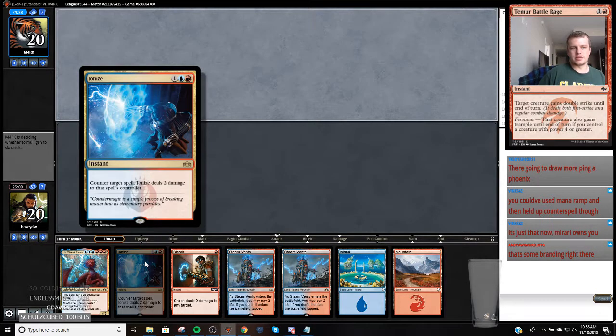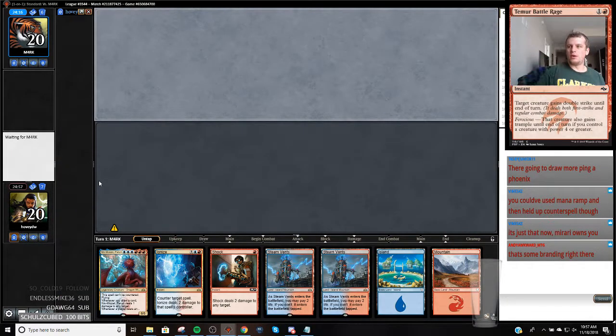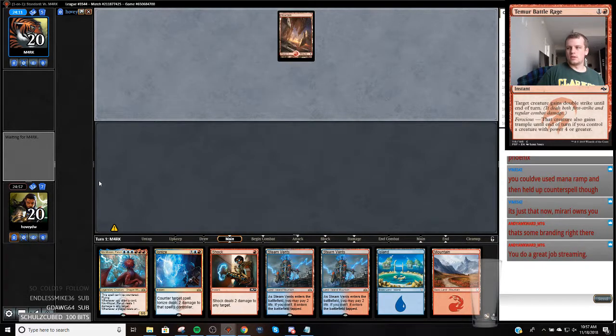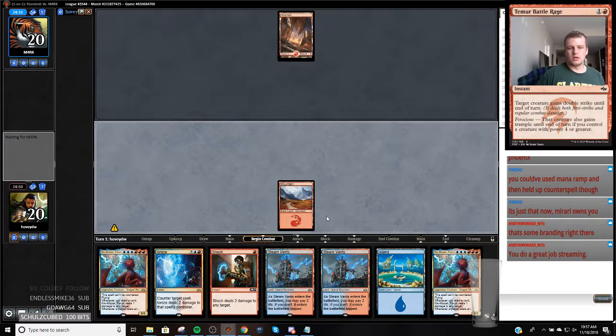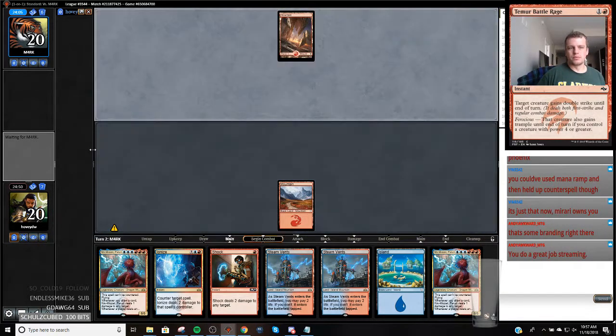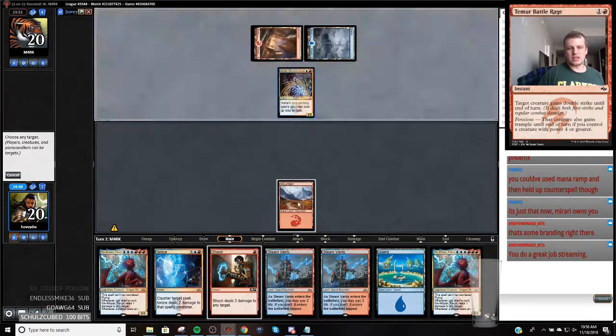Alright, so that's decent - we've got the counterspell, we have Niv against grindy decks, we've got Shock. I do it for the people. Let's hedge so that we can smoke an Electromancer. I do feel like if that game plays out, it's an example of why the grindy version is better - if I would have plused mana and then played Niv, then that Conjecture doesn't come down and they just don't get under me.